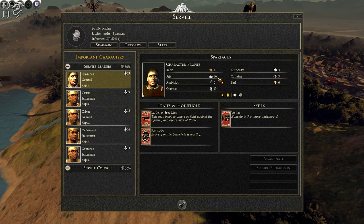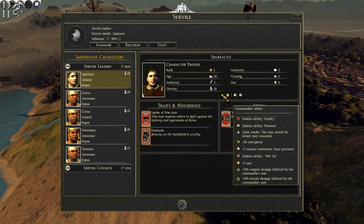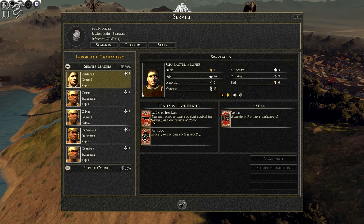Spartacus is our general. He's rank one, aged 36, with two ambition, 19 gravitas, three authority, three cunning, and six zeal. He has plus 10 morale for all units and plus two public order from characters. He has loyalty and presence, and is a great leader — he can't be killed, only wounded, much like the Napoleonic DLC in Napoleon Total War. He has the ability War Cry.